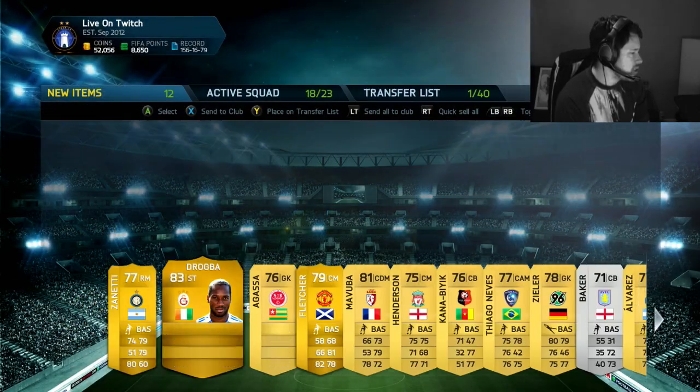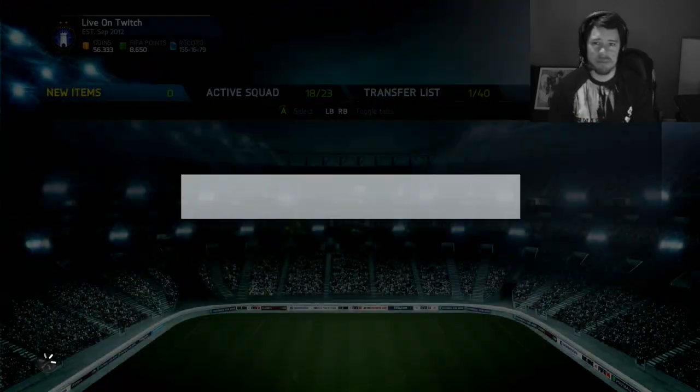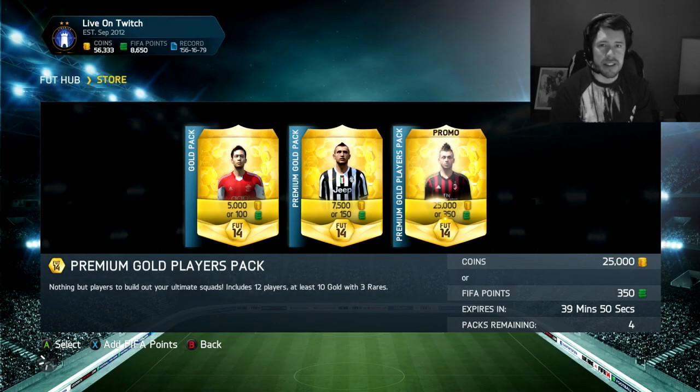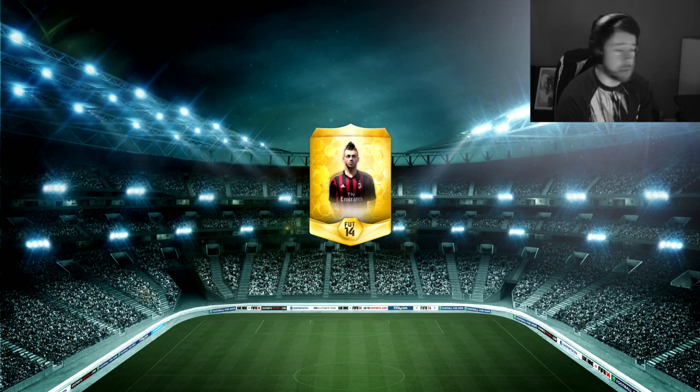We get — is that Didier Drogba? Zanetti, Fletcher. In general, not a good pack. We had some bad packs in the last pack opening and ended up getting two in-forms in the space of three or four packs, which was pretty damn sweet.